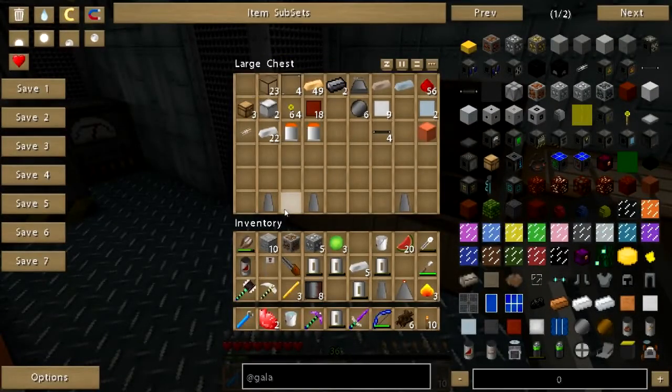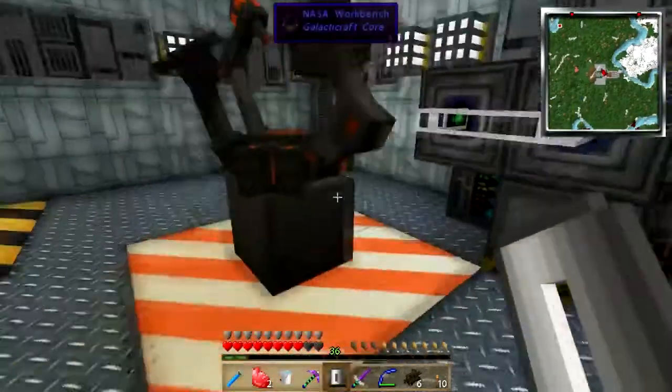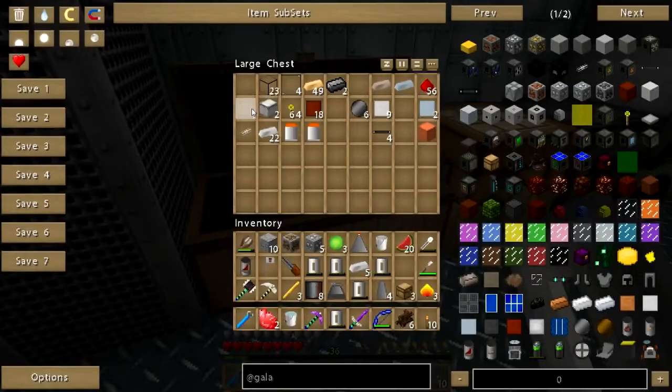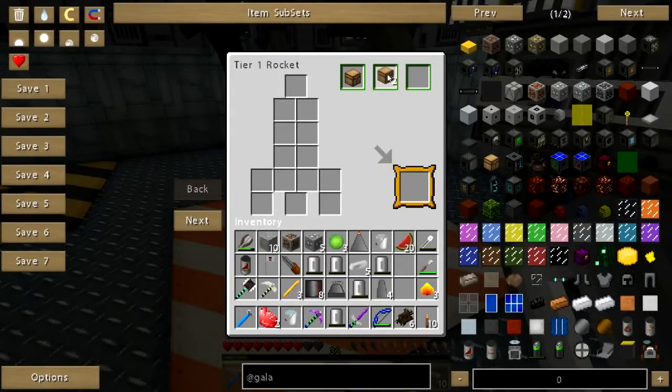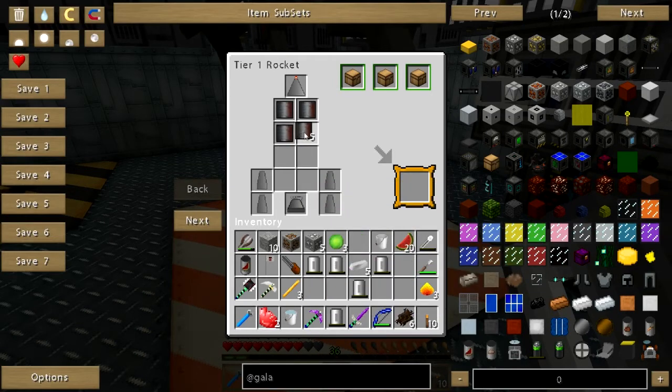Nose cone, bin, bin, bin, bin, that. Here we go. Nose cone — oh snap. Chest. Chest, chest, chest. Nose cone. Fin, fin, fin, fin. Engine. Five, six, seven, eight. And there we have a rocket — a tier one rocket.